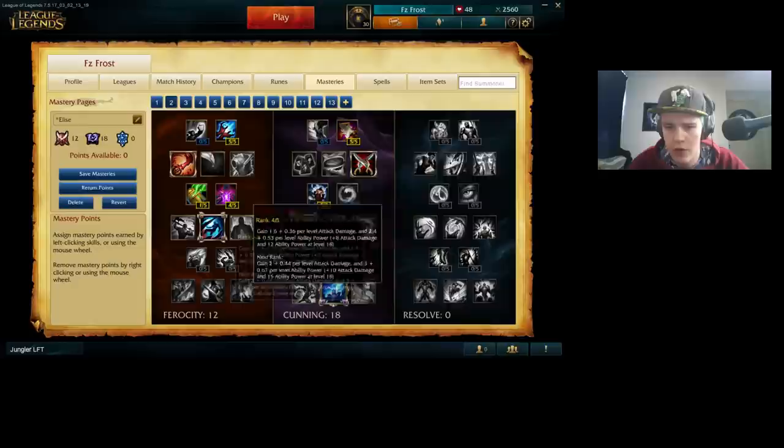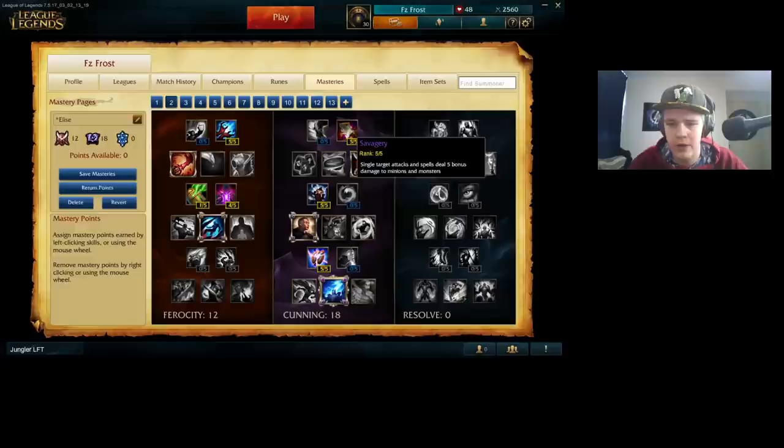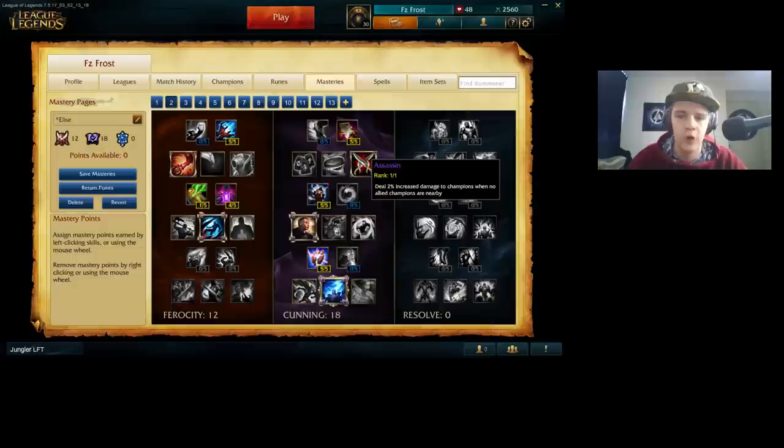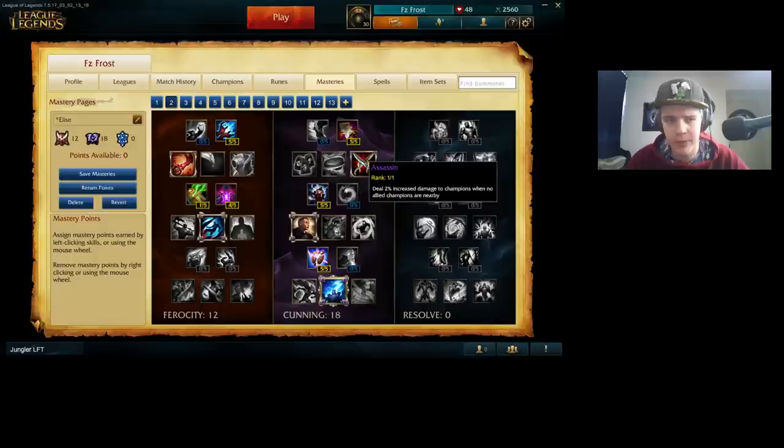In the Cunning tree I go for Savagery, which works really well with Elise because you're auto attacking quite a lot at your jungle camp, so this is going to help you increase your clear speed quite a bit. Assassin will help you to just one-shot people — you can stun them and then double-Q them with your spider form and your human form Q, and you're pretty much just going to one-shot people.